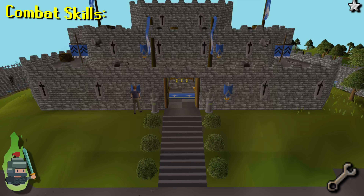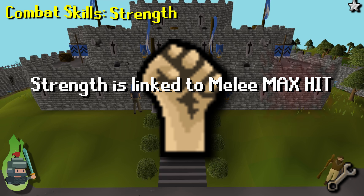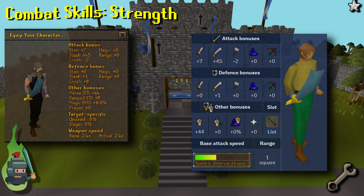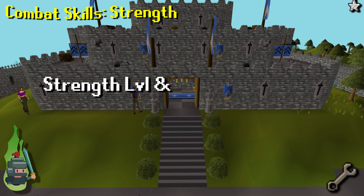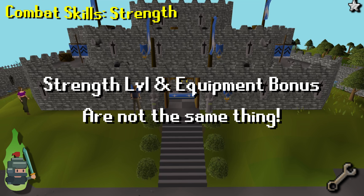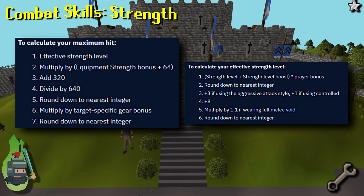Strength is linked to melee max hit — the higher your strength level, the higher your potential melee damage will be. Think of strength as the modifier to your damage rolls in D&D. Weapons also have a strength bonus stat, which is not to be confused with strength level as the two are not quite the same. The base damage calculation is shown on screen. For general play, the higher your overall strength level and strength equipment bonus, the higher your melee max hit will be.